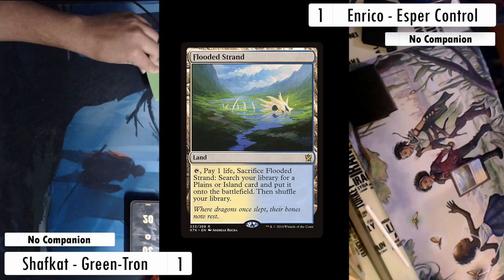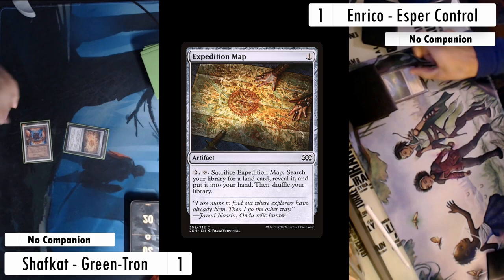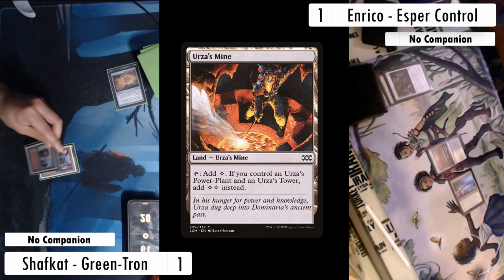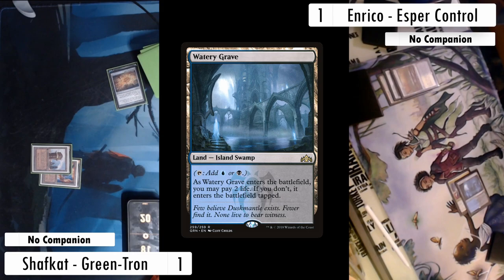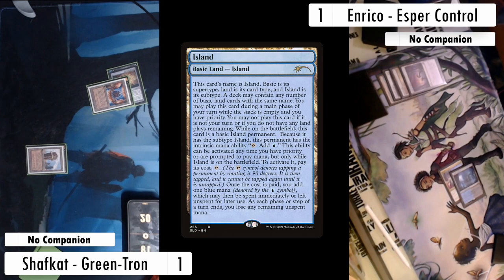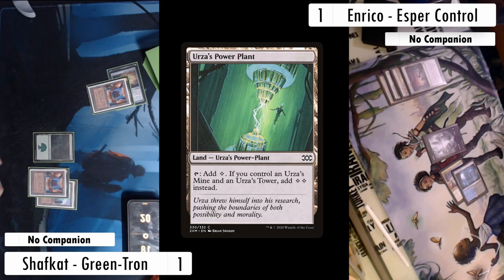Enrico starts with a Flooded Strand and passes. I play Urza's Power Plant into an Expedition Map. At end step Enrico cracks the Strand and gets a Rogan Trial. Enrico plays Marsh Flats, pays one, and kills my map with Prismatic Ending. On my turn I just play a Mine and pass. Enrico cracks the Marsh Flats for a Watery Grave tapped. On their turn Enrico plays Field of Ruin and cracks it targeting the Power Plant. I tutor for a Swamp, Enrico grabs an Island, but I actually find another Power Plant off natural draws.